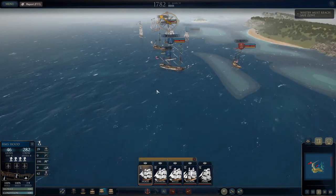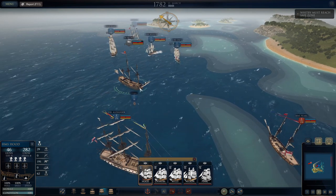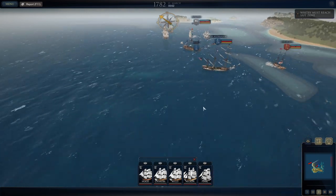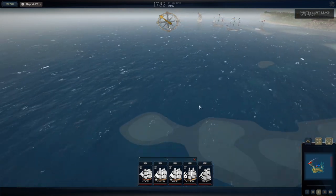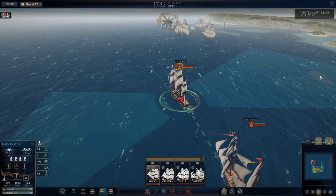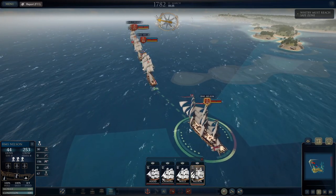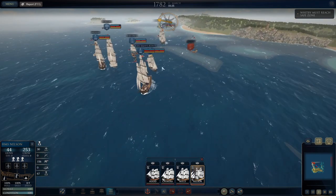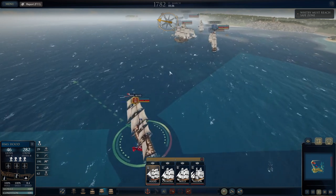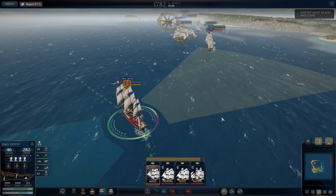First things first — I want to make sure we keep an eye on where those shallows are. Let's see what we're facing. Whitby must reach the safe zone. I don't even see Whitby — oh, it's right there. We've got the Jean Bart, Ariana... I think this should be a pretty easy task with what we have. I'm going to send Nelson, which is probably my fastest ship, to go in and try to get the Whitby. Once Whitby gets on the other side, we can maybe sneak Nelson over that way.